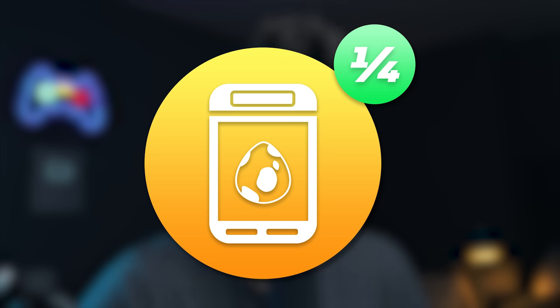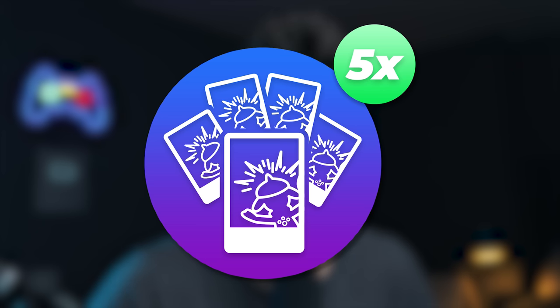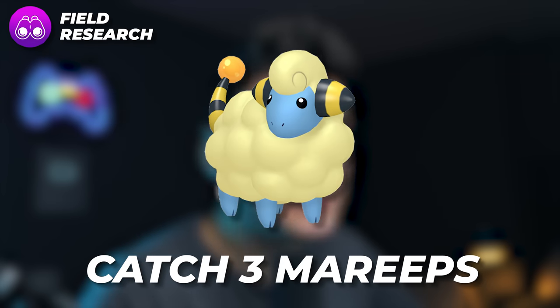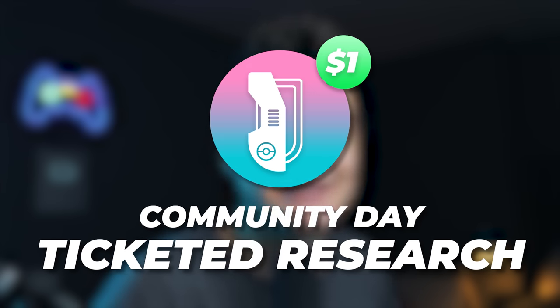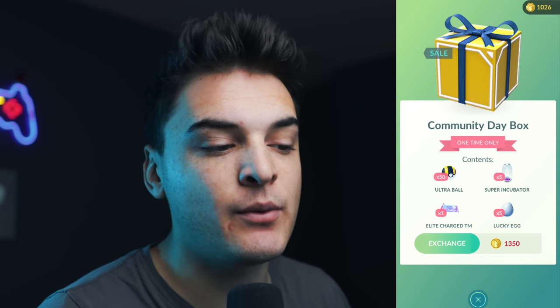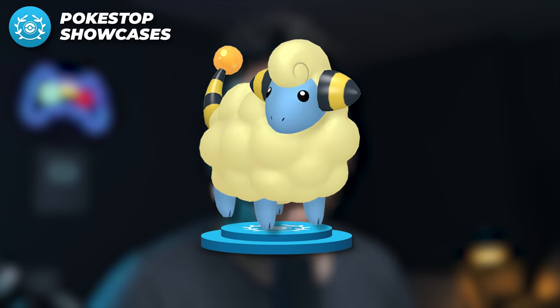We'll also have quarter egg hatch distance, 3-hour lure modules, 3-hour incense, and 5 snapshots during the community day for a surprise. There are field research tasks — catch 3 Mareeps for a Mareep encounter, 5 Great Balls, 2 Ultra Balls, 2 Pinap Berries, or 500 Stardust. There's also the Mareep Community Day Classic $1 Special Research Story, which you can buy for extra Mareep encounters and items. You don't need to buy it to play the event. We'll also see exclusive bundles in the online store and in-game, as well as Pokéstop showcases for Mareep during the whole community day.